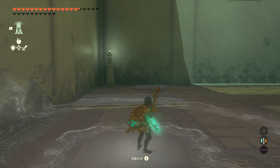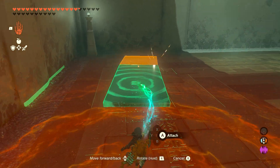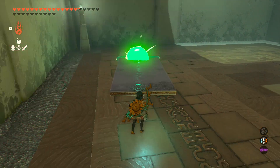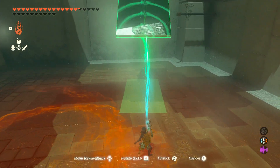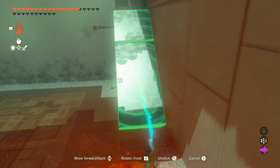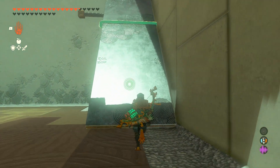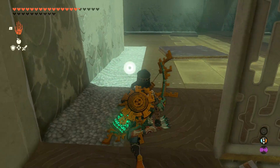For this next one, this is a bit of a brute force solution, but it does work. I'm going to rotate this piece, attach it to the square, and then we're just going to create a ramp. Pitch this at a 45-degree angle, and then move it in until it's touching the lip there. Then you can just run up it — just keep holding the run button and eventually Link will get up.